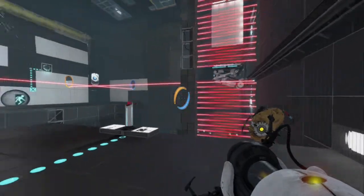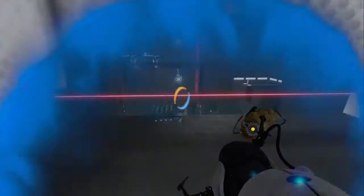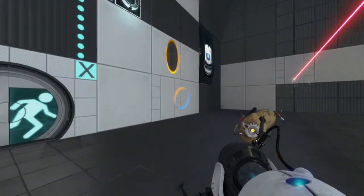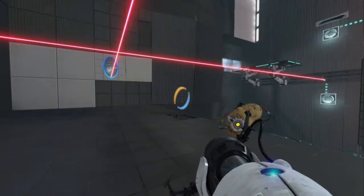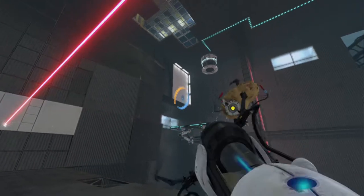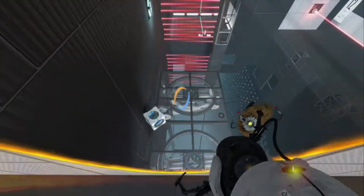It hasn't rolled off the edge or anything — I think that's happened to me before. So if I press the blue I can jump through. Blue up there, and then orange here. Makes it easier.